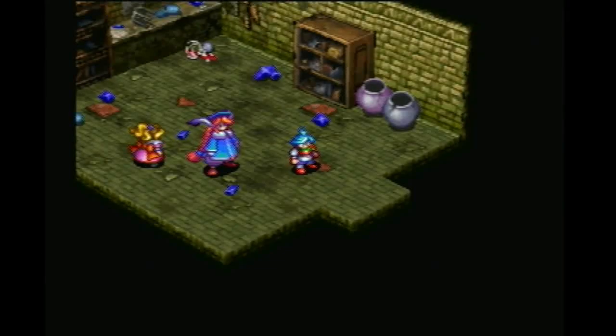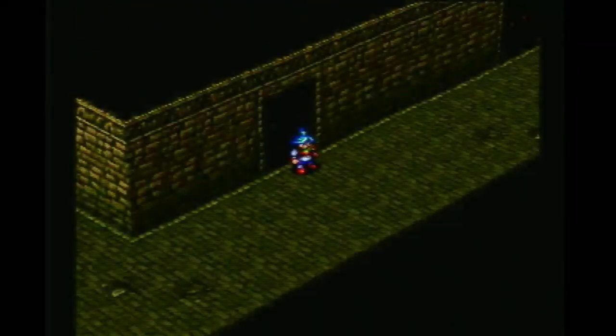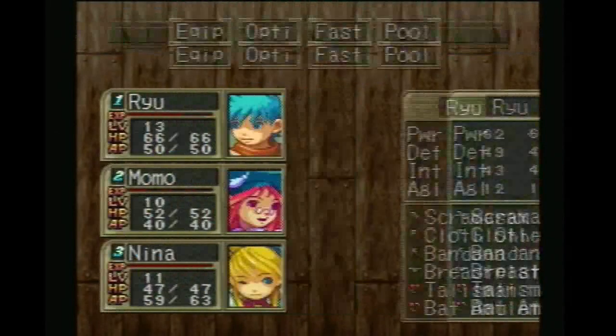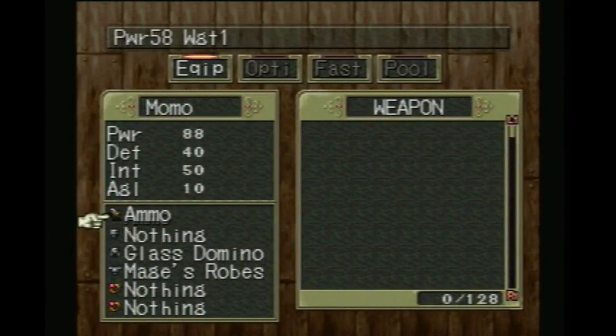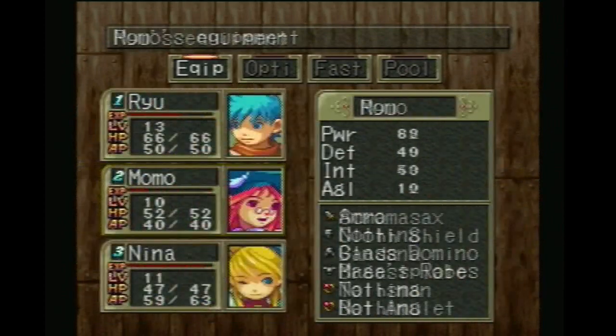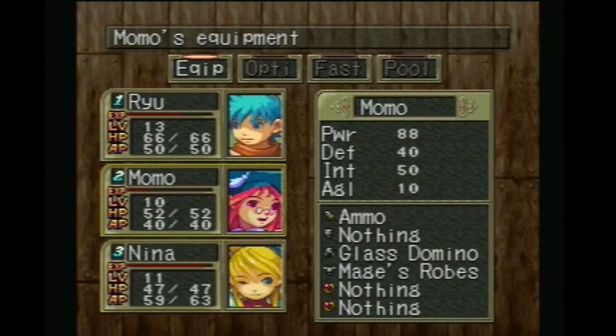Hope you're all still awake. LateNightMega here, and last time we got another new character added to our group. It's Momo. Let's take a look at her equipment. She comes in at level 10. She has ammo with 58 power and weight 1. She has 58 power compared to Ryu's 62.